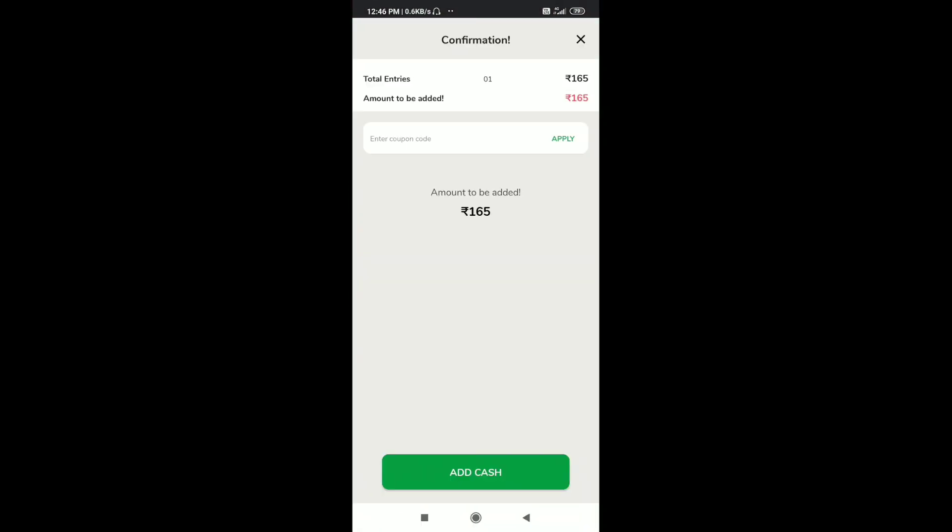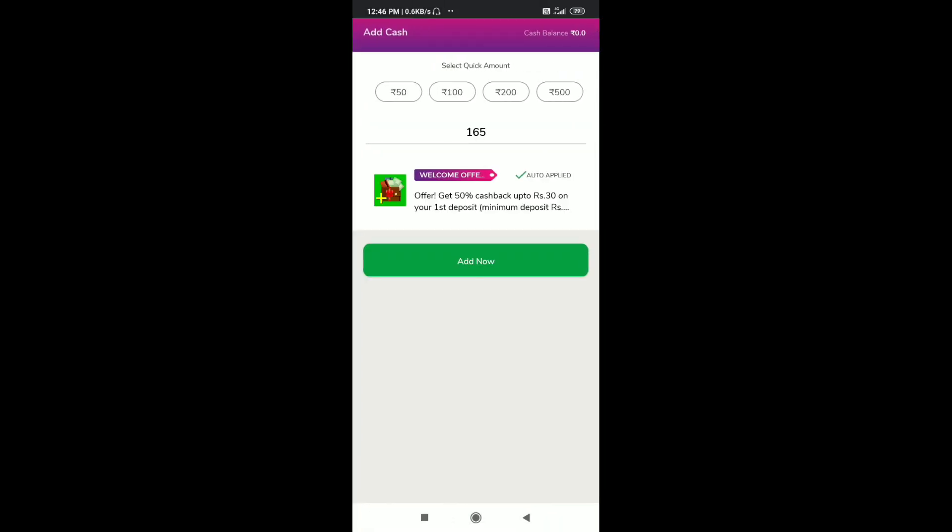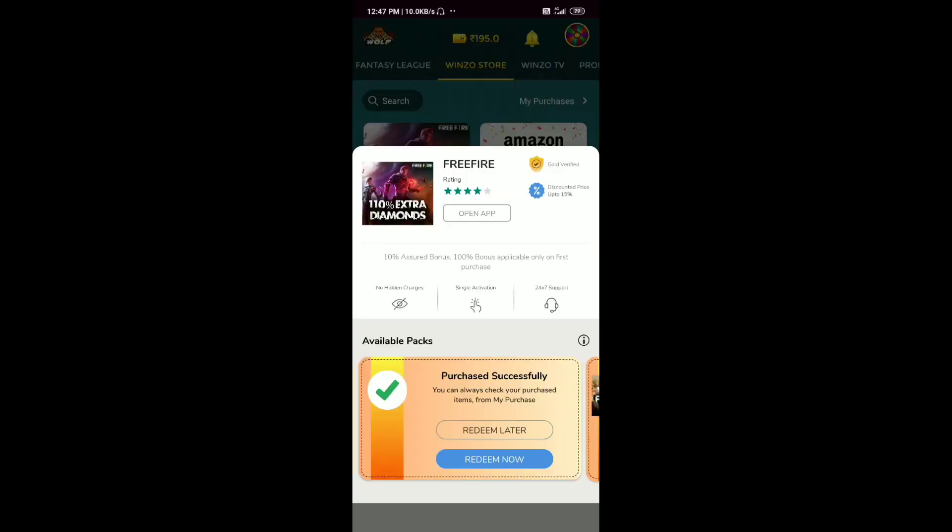Here we can see how many diamonds are available. This app is very good — you can still get this app, download it from the link in the description. You can select the app from the app store, select the app, and then add money.